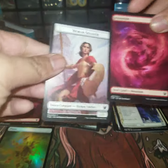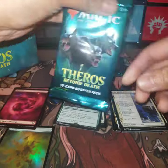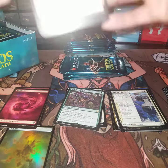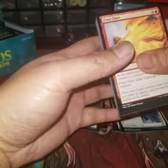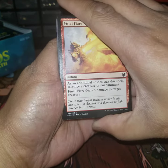We've got a Mountain and a token. Come on Cerberus! We still have yet to hit something crazy — where are these mythics? All I'm asking for is Nyxbloom Ancient.